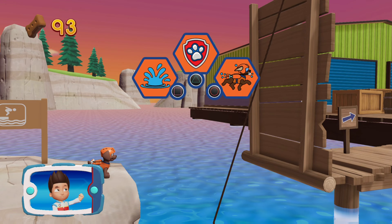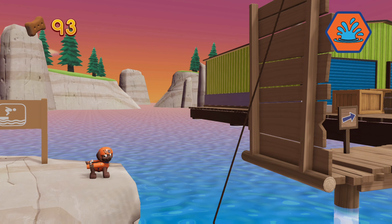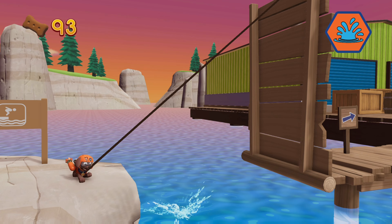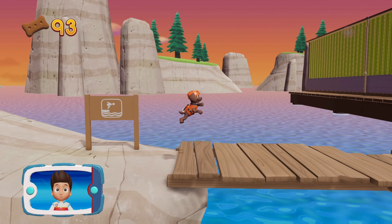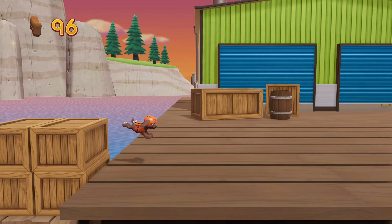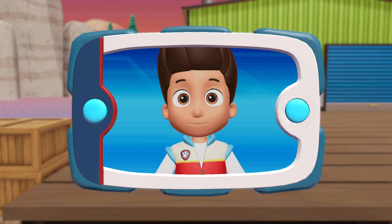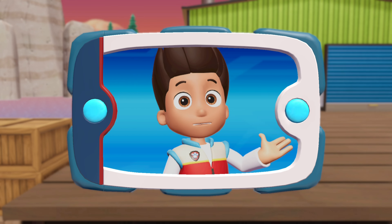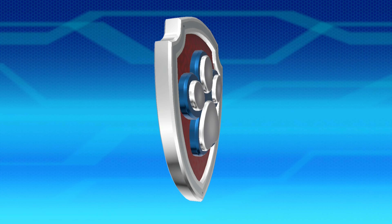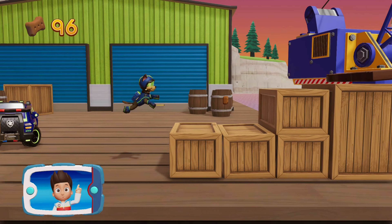Pick the pup ability that you should use! You did it! You helped Zuma get the light from the bay! Now it's up to Super Spy Chase! Help him climb the lighthouse with his suction cups and give the light to Captain Turbot! Super Spy Chase! We're about halfway to the end!